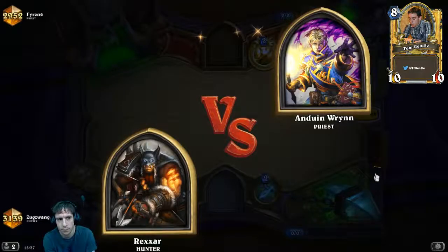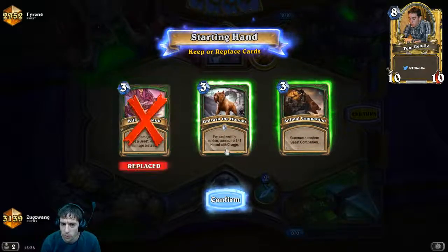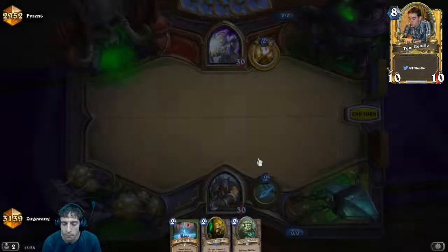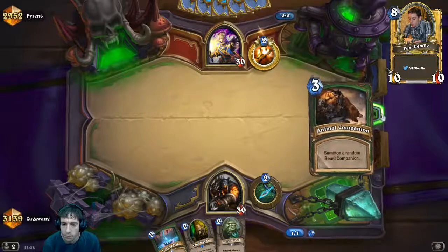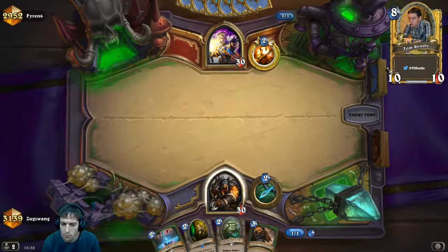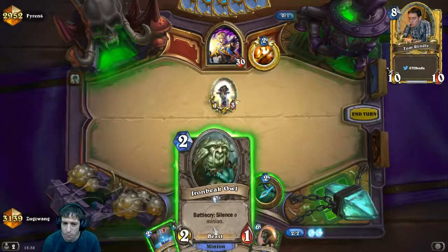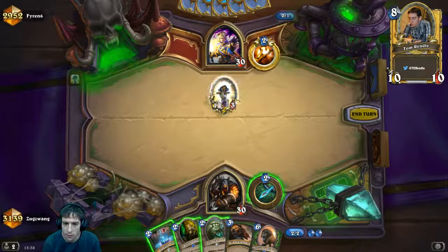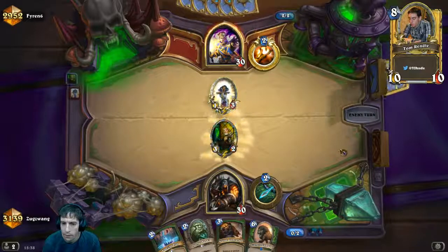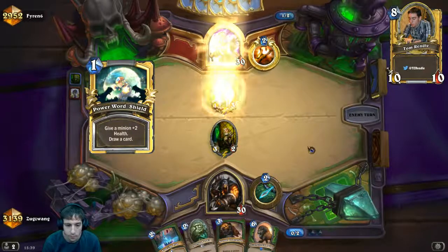A Priest — I don't know if I've played this matchup before as Hybrid Hunter. Where are my one-drops? I don't have the coin. Sometimes we just don't draw well. I think most of the time I'm just going to Knife Juggler on turn two. I could silence that but it's too weak — he'll just kill it and still have a 1/1 on board. I need to play this card out and hope he's not able to kill it with Shadow Word: Pain or more likely Holy Smite.